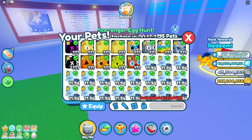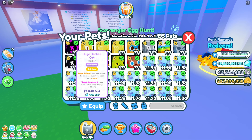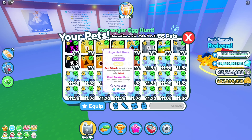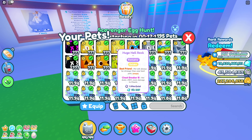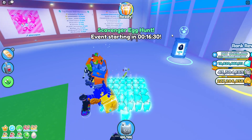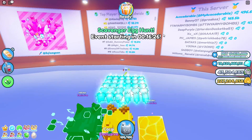Huge pets and titanic pets now have a new value system called RAP, short for Recent Auction Prices. These values come from the average price at which they have been sold on the auction in the Trading Plaza in real time. The new leaderboard system is now based on the RAP value of players' pet inventories instead of pet power.